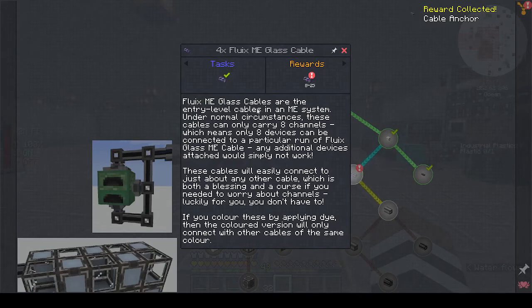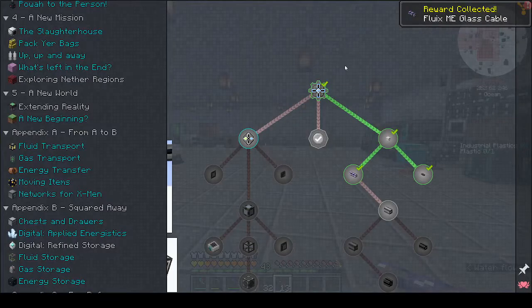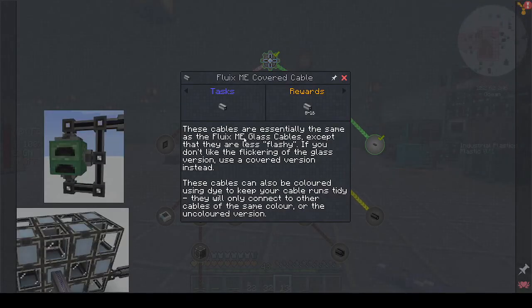The glass cables are entry-level cables and they only carry eight channels, which means only eight devices can be connected per run using a fluix crystal - one channel, one device. If I add nine channels I'd have to have an advanced cable because the extra channels wouldn't work. Covered cables are essentially the same as fluix ME glass cables except they're less flashy. The cables can also be colored using dye - your cable runs will only connect to other cables of the same color or the uncolored version.